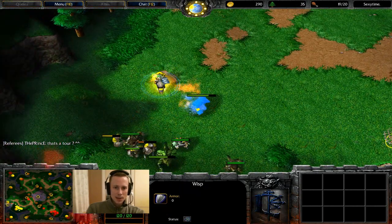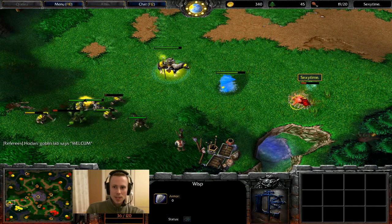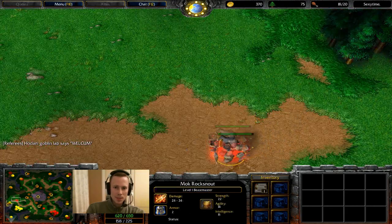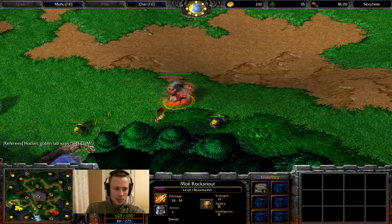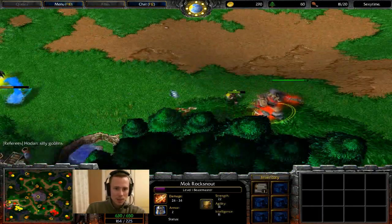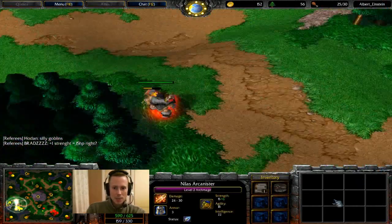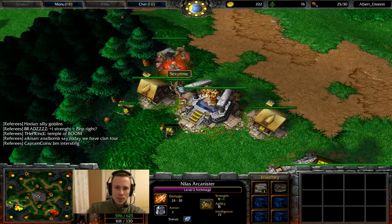A Wisp is coming in to scout. A Tome of Experience picked up for Albert, so he's definitely going to get a lot of experience. He's going to deny this Wisp from detonating on his Water Elemental and Archmage. It does look like Beastmaster is coming in — I'm assuming that Quill Beast is going to be used at some point. Albert's finishing off this Creep Camp. He's got himself level 2.5 and a bit. Tome of Experience only gives you 100 experience now, I believe.